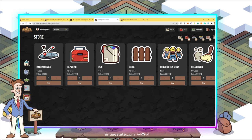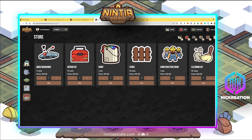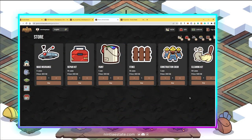I had to buy a construction crew in order to build the building on one of my lands. I also bought a cleaning kit so I can clean my property and ensure that tenants will be happy when they rent it. Note that the repair kit and cleaning kit can also be used to service other players' properties, which is another way to earn.